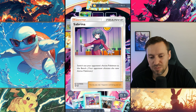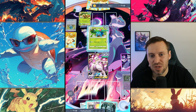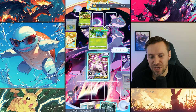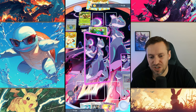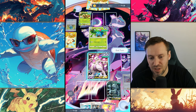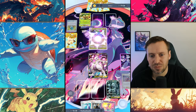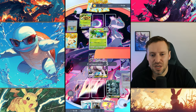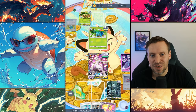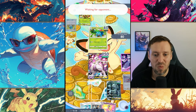We're going to be annoying and drop Sabrina — so he's going to have to bring in Ivysaur, which means they're going to end up wasting a bit of energy. We need to stall this out just a little bit. Then we're going to do some damage to Ivysaur. This is a little bit of a speed race — if he can get to Venusaur we're going to be in trouble.